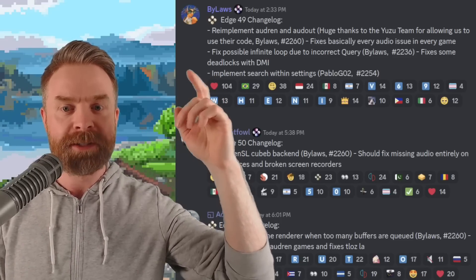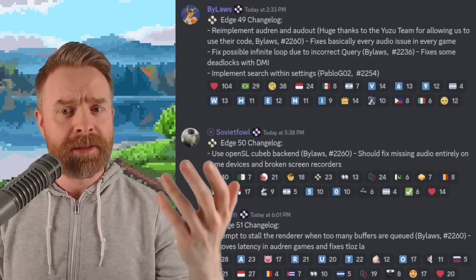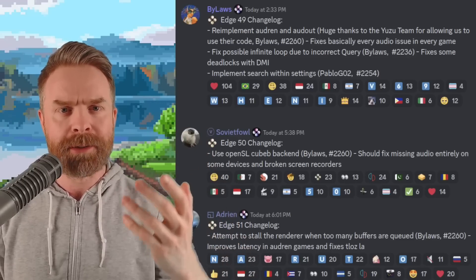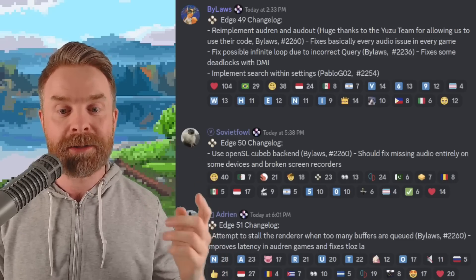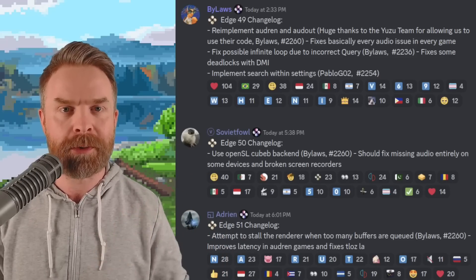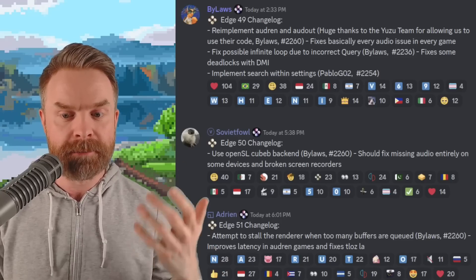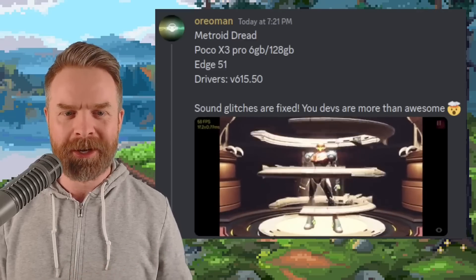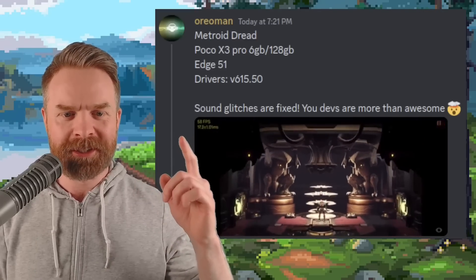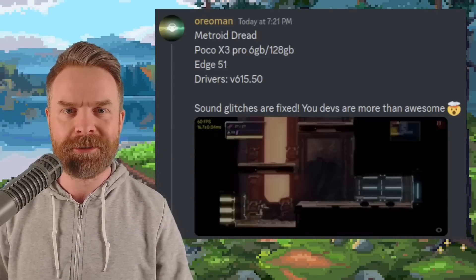Edge version 49 fixes basically every audio issue in every game, and that's thanks to the Yuzu team for allowing them to use their code. Edge version 50 fixes missing audio entirely on some devices and broken screen recorders. And Edge version 51 improves latency and also fixes The Legend of Zelda: Link's Awakening. Someone's got Metroid Dread up and running at pretty close to 60 frames per second on average, looking really good with no audio issues.